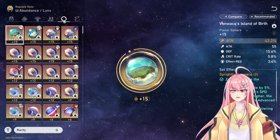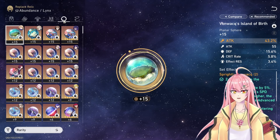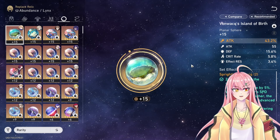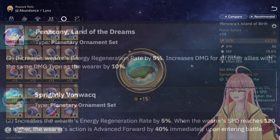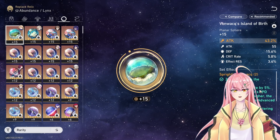For your planetary set, there are two different choices: the Sprightly Vonwacq set and the Penacony set. Both give 5% additional energy regeneration, which is basically the key thing that makes this build work. One also advances her action forward, while the other increases the damage of harmony characters in the party.